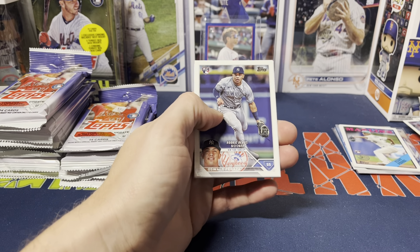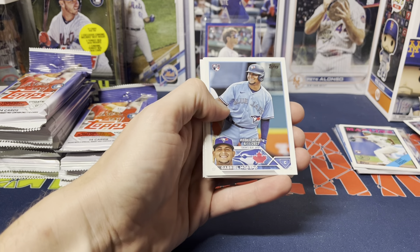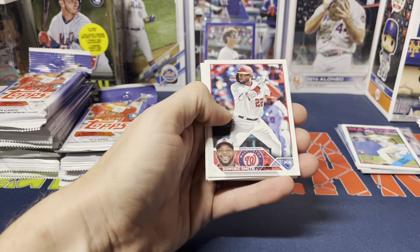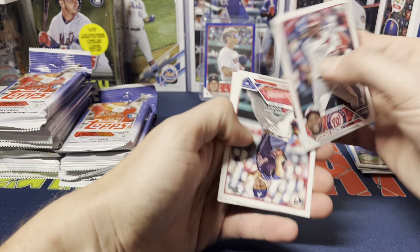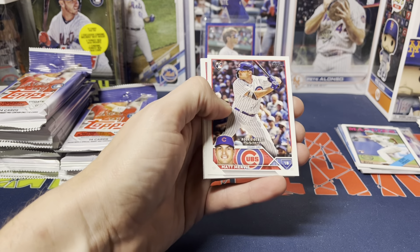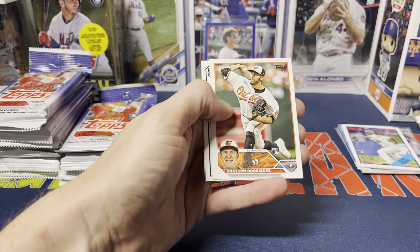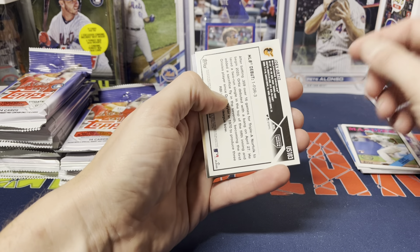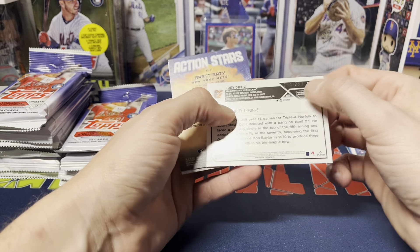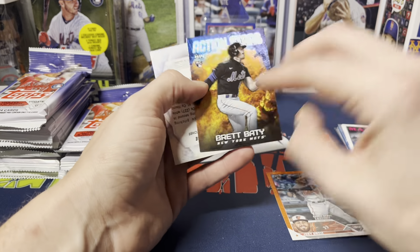Then two home runs the night before. We got Peraza rookie debut, Garrett Crochet, Gabriel Moreno rookie debut — in a Blue Jays uniform for his debut but does have a true rookie as a Diamondback. We got Dominic Smith, Schulster debut, Hobie Harris, Matt Mervis rookie debut, Brayden Shoemake, Grayson Rodriguez rookie, and Joey Ortiz — orange! /299, nice little orange color match. Action Stars, Brett Beatty!